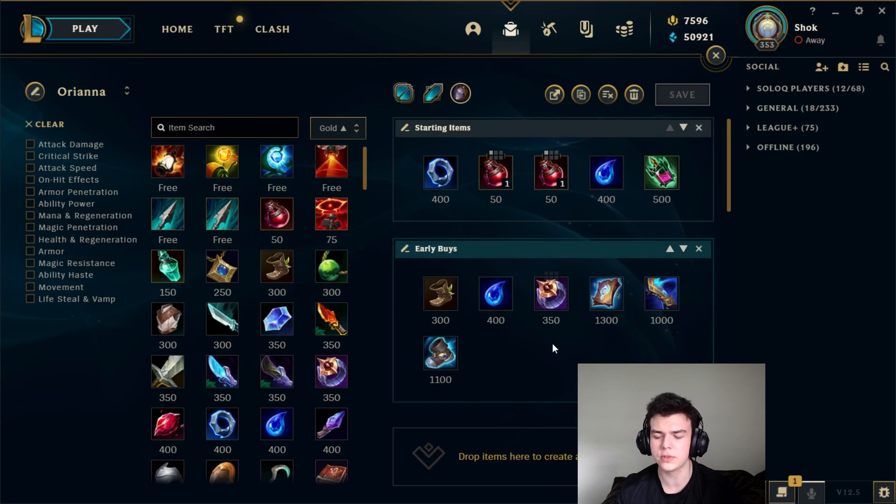Next, if you get enough money or if you're just building towards it, you want to pick up Lost Chapter. Once you get this, it allows you to pretty much have infinite mana — you can keep pushing the wave, you can keep harassing. It gives you pretty much an unlimited mana pool and a lot of control over your lane. It's a really OP item.